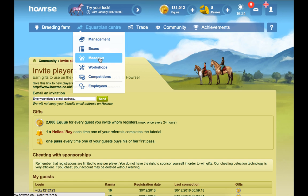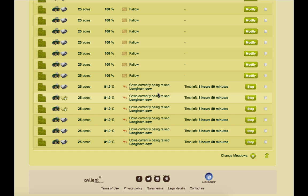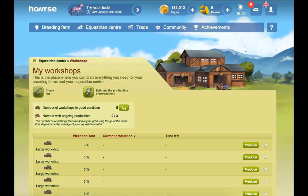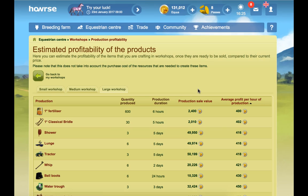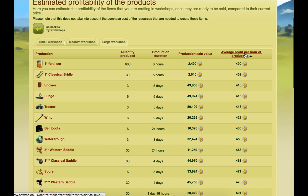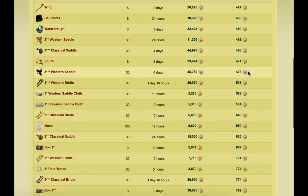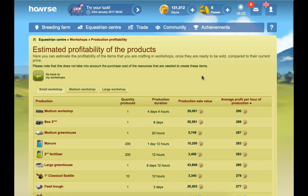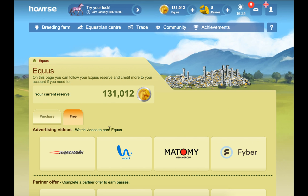Don't forget your question centre. I use my meadows for leather all the time because it takes a long time but it's the most Equus I get in a lump sum, so I quite like that. Also use your workshops — you can estimate the profitability of production for small, medium and large workshops, sort by average profit per hour, and look at what's going to make the most per hour. So do use your workshops and your meadows. Also be aware of the partnership offers where you can get a little bit of Equus for watching a video.